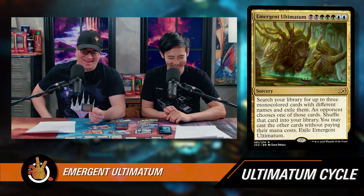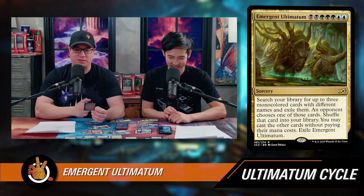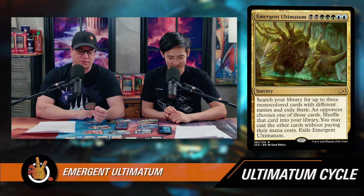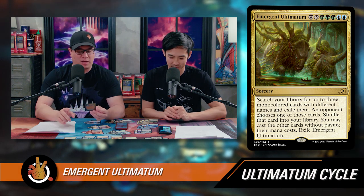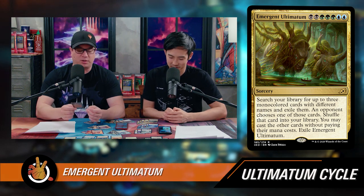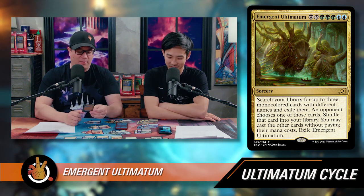The next one is Emergent Ultimatum — black, black, green, green, blue, blue — seven mana, a sorcery. Search your library for up to three mono-colored cards with different names and exile them. An opponent chooses one of those cards, shuffles it back into your library — not into exile, not into your graveyard, but back into your library — and you may cast the other two without paying their mana cost. Then you exile Emergent Ultimatum. So I tutor for three cards, show them to my opponent, they put one back, and I cast the other two for free.